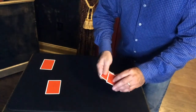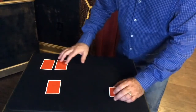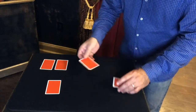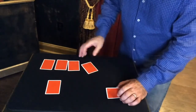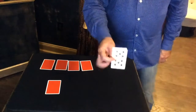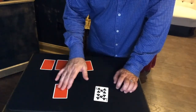T-H-R-E-E. I'll set that card. You can have that one — T-H-R-E-E. And the card that's left is the 10 of clubs. Now, isn't that ironic? Remember, you could have said 4, which would have been a different card completely.